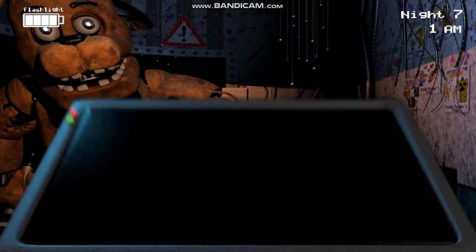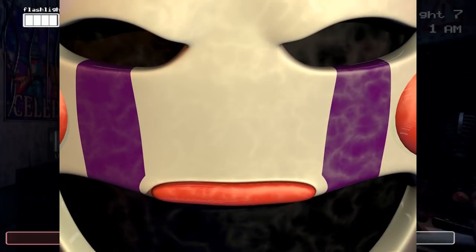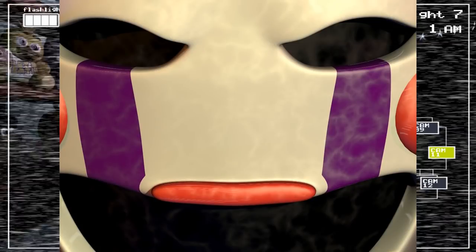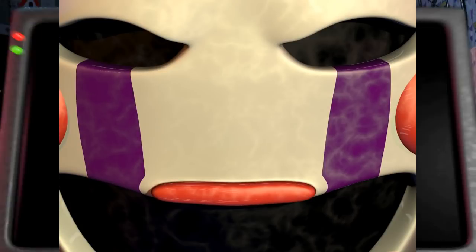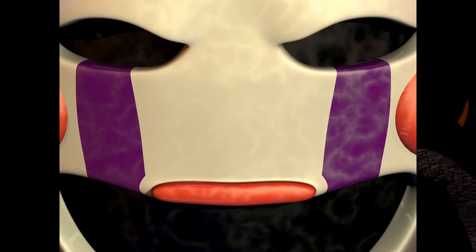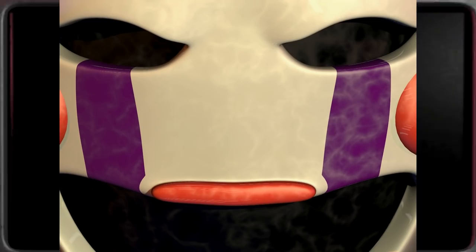The final unused texture for Five Nights at Freddy's 2 is a close-up of the Puppet's face — the final frame of the Puppet's attack animation, but zoomed in and without any pupils. I think the Puppet's angry expression looks very scary, and I really like the way it is handled, as it can only be seen by looking at the Puppet from above. As for this texture, it is unclear what it would have been used for. Perhaps it was going to be one of the hallucinations of the Puppet that can appear in the main hall after it has left the Prize Corner.